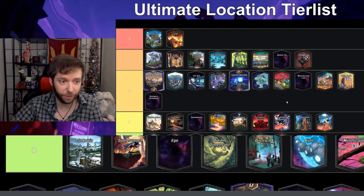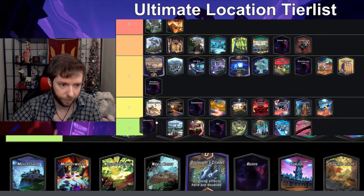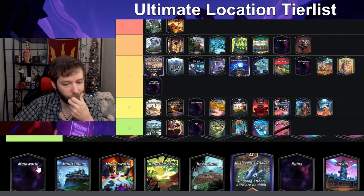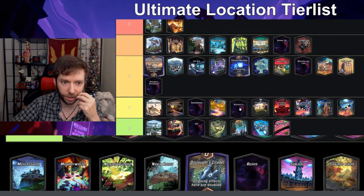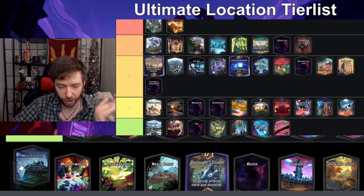I'll put Miniaturized Lab in B. Mojo World — whenever there are four units there, if you're winning the location you get plus 100 power — I think this is interesting, not great, not bad; I'll put it in C.